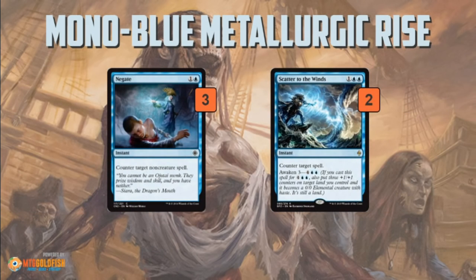As far as interaction, we have Negates — super good right now with everyone playing Aetherworks Marvel, one of the best cards to deal with that combo. Scatter to the Winds deals with that combo and anything else as well, plus it can give you a 3/3 if you really need it to.